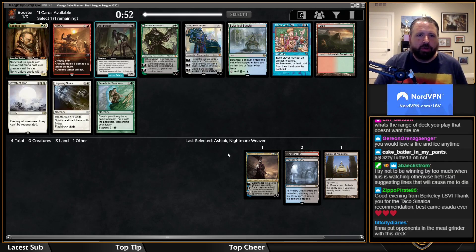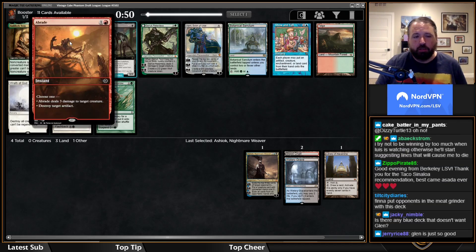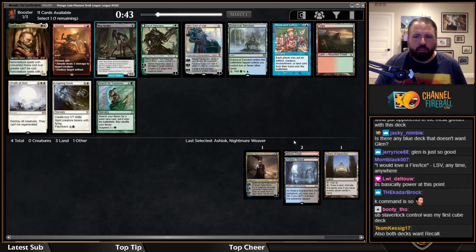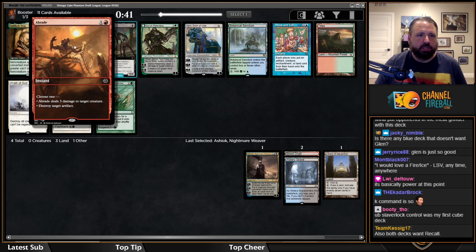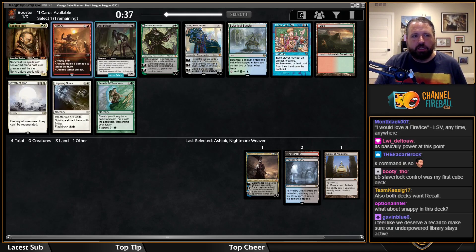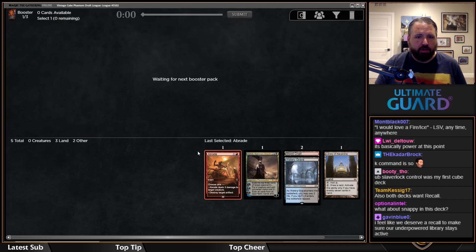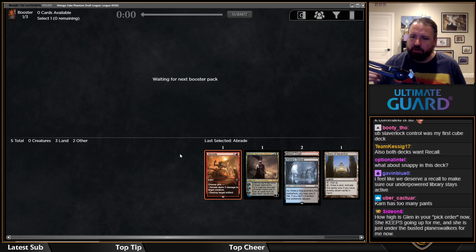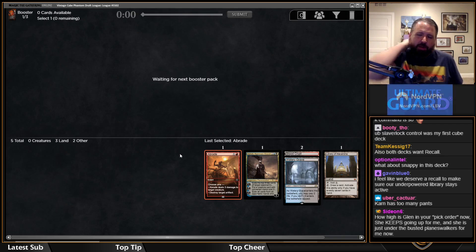I'm just in for Abrade. I find Karn to be a little medium — I don't really want other lands given the picks I've used so far. Abrade is really good because against creature decks it's fine, and it's good against non-creature decks too. Blowing up artifacts is really good; cards that say 'destroy target artifact' should generally be main-decked in Vintage Cube.